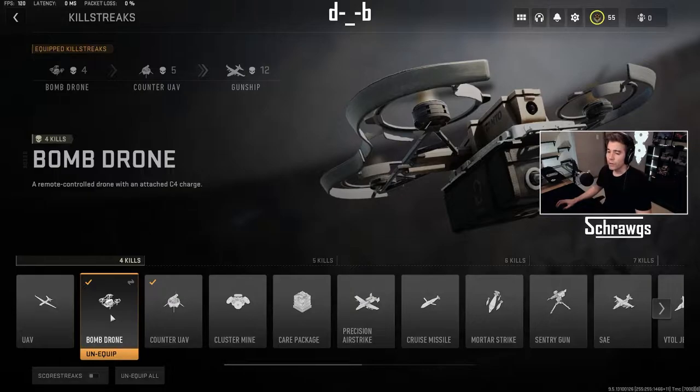Next is the bomb drone. This also takes 4 kills to activate, or with scorestreaks it's a score of 500 as well. It is a remote control drone with an attached C4 charge.